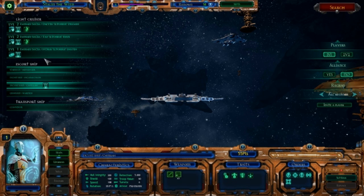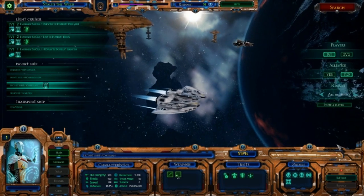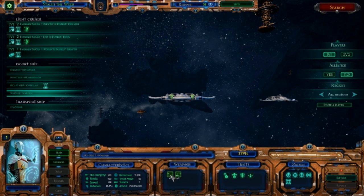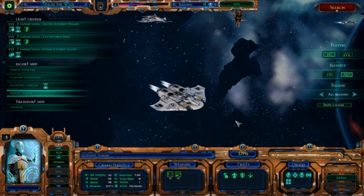A lot of people make the mistaken impression that it's a good idea to have lots of Wardens, because they're a powerful ship with good weapons. The Iron Cannon turrets are quite powerful. The problem is that these are on a very vulnerable chassis. They've got 100 hull integrity and 100 shield, which means they're very easy to destroy.